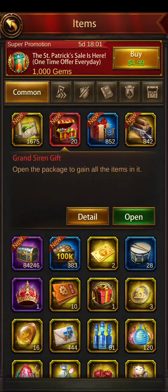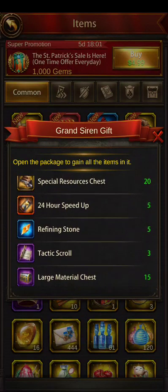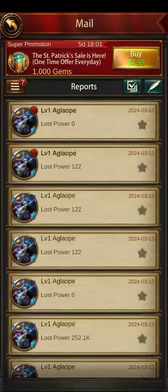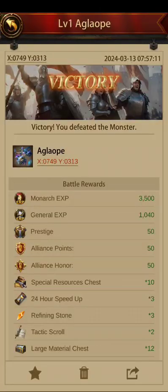Also, these grand siren chests — you don't get them all the time but you get them quite a bit. Each chest comes with 20 special resource chests, 5 24 hour speeds, 5 research stones, 3 tactics scrolls, and 15 large material chests. So it's kind of a bonus on top of what you already get.